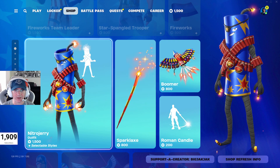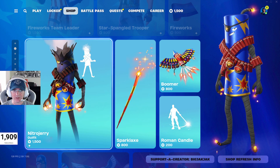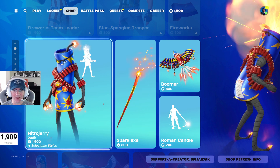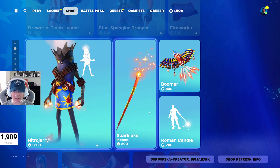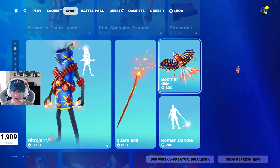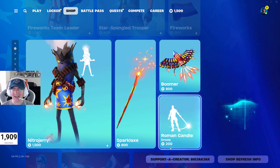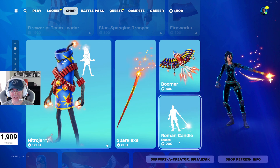Nitro Jerry is 1,500 V-Bucks and he comes with a built-in emote that essentially makes him look like he's blown up. The Sparkle Axe is 800 V-Bucks, the Boomer Glider is 800 — hey, maybe I should get that, the Boomer Glider, get it? And the Roaming Candle Emote is 200 V-Bucks.